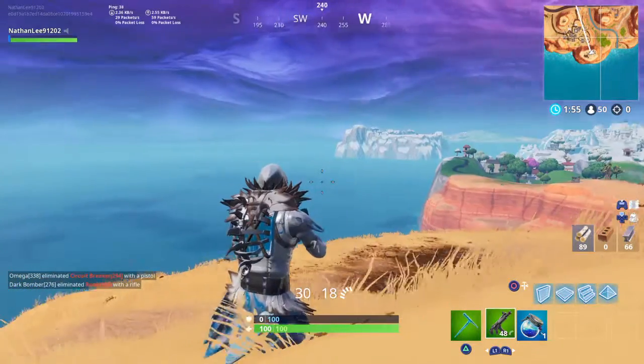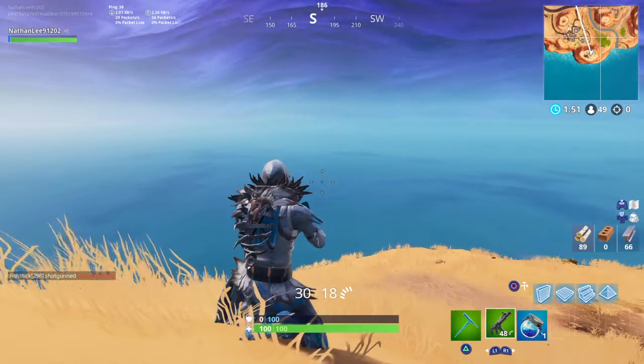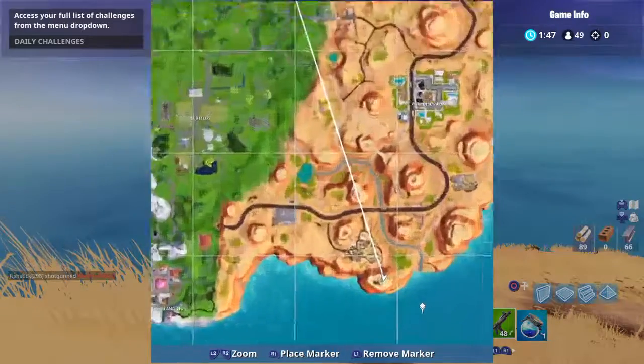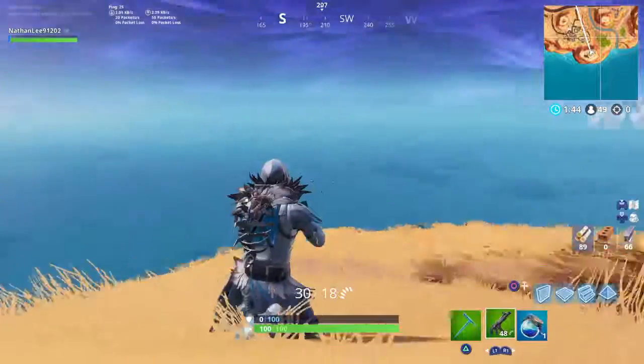What's up everybody, it is Dr. Frost. Today I'll be showing you where the week six of season seven banner location is. It will be where this weird looking crown thing is near little Mexico.